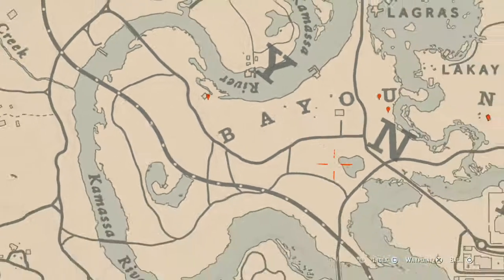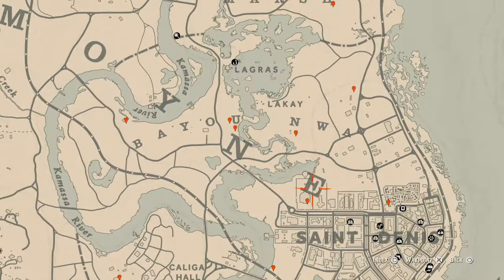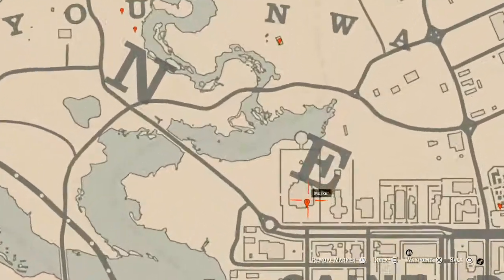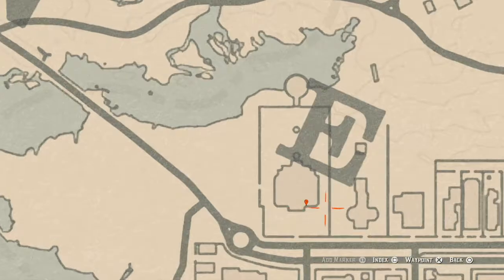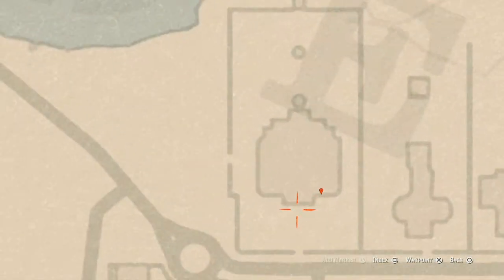Bouncing back over here to this location, you guys will get a family heirloom — an ebony hairpin. This ebony hairpin is on a three-seater bench or chair right along this wall full of windows at this location.